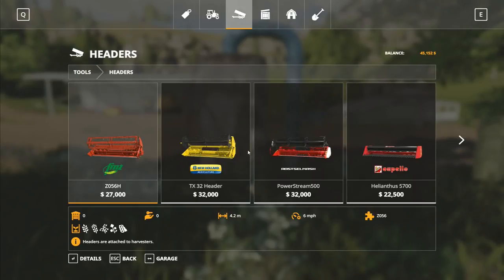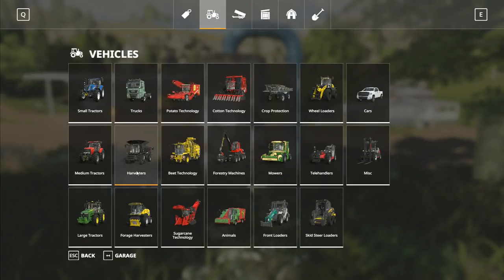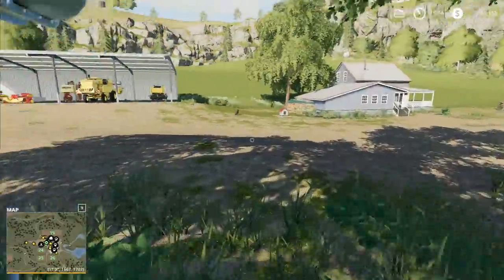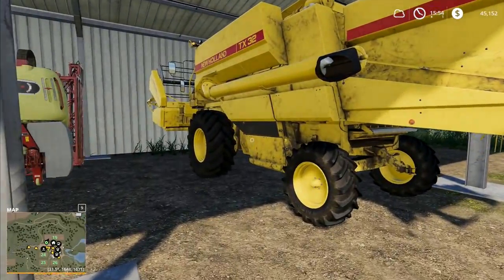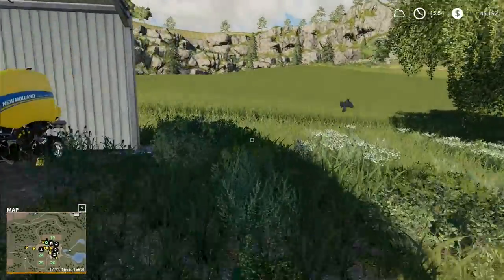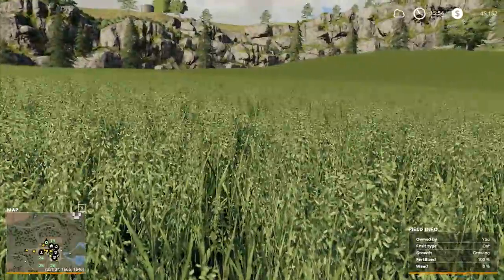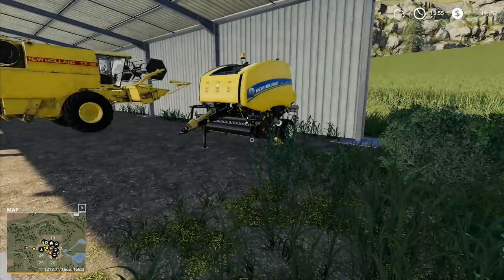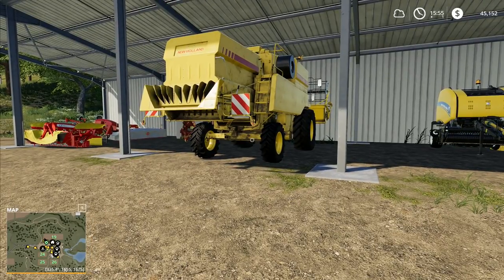The Massey Ferguson right there, with the 25-foot or 7.6-metre header — it's a bigger combine, a step up from what we've got. However, altogether it's going to cost us $256,000 and we've only got $45,000. We can take the combine to the dealership and sell it there rather than here. We also want to sell this baler so we can go for a square baler. We're fertilized 100% on this field and sprayed for weeds, hoping for a good crop. Generally we're a bit short on funds.